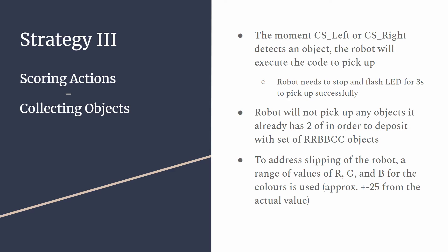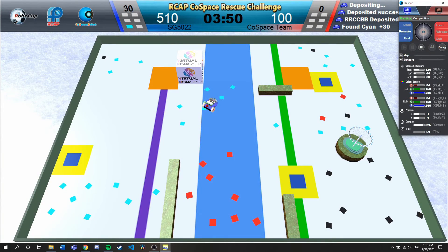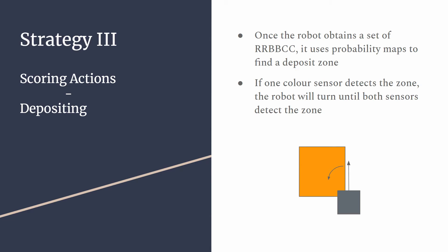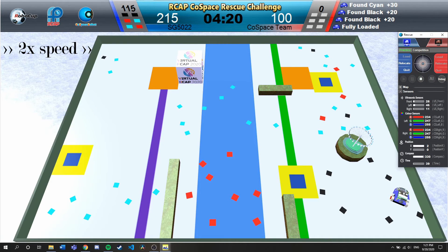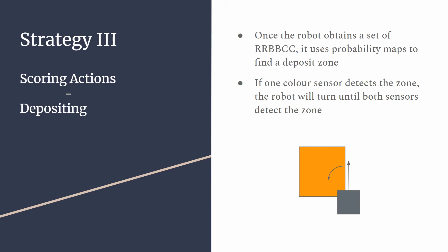The last group, scoring actions, is more simple. A notable point here is that the robot keeps track of the number of objects of each colour that is picked up so that it will not pick up more than two of them, in order for it to deposit the set of RRBBCC. Additionally, using a range of values will address the issue of the robot travelling too fast and not slowing down enough to stop on the object, allowing picking up to be much more consistent. Finally, we have the depositing function. Once the robot obtains the set of RRBBCC, its main priority immediately becomes depositing and it uses probability maps to find a nearby deposit zone. The robot will move until both colour sensors see the orange zone to prevent the deposit from failing.